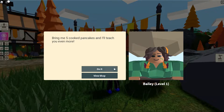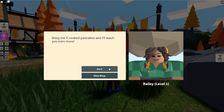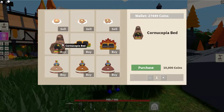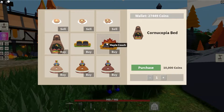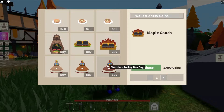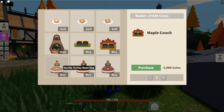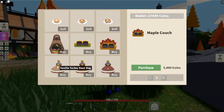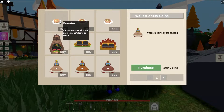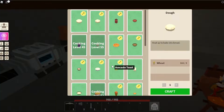Bring me five cooked pancakes and I'll teach you more — sure thing. But I want to check out your shop. Oh wow, what is this? It's a bed, a couch — I like this couch. A bean bag — wait, it says 'band bag'! I kind of want to buy that because it's got a typo on it. Chocolate turkey band bag, a maple turkey bean bag, a vanilla turkey bean bag — what do you do with these, just sit on them? Interesting. Berry pancakes, sweet pancakes, and pancake pancakes.